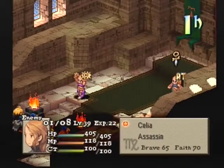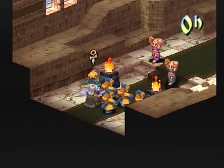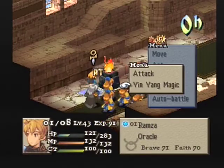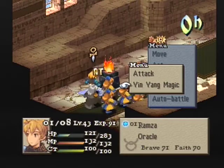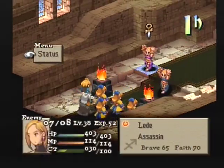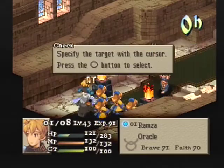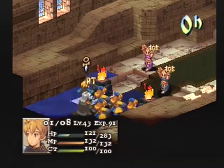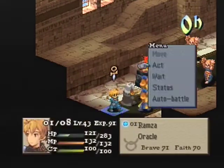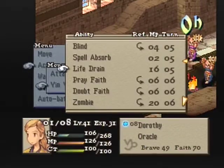Ramza's getting an Ultima charged on him. When I look at the CT list, Ultima is going to go off before Ramza gets his drain life to go off — must be by just one or two ticks. I was actually rather alarmed by that because Ramza already took one hit and that Ultima is going to take him out. There's not really a lot Ramza could do except move and try to attack Elmdor from the back. You can see how good Elmdor is at dodging — even from the back he has only about a 30% chance of landing. That attack lands, but Ramza could not get a drain life off anyway before the Ultima.